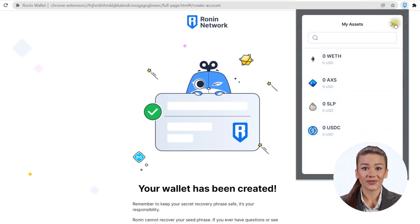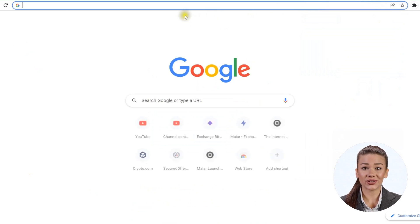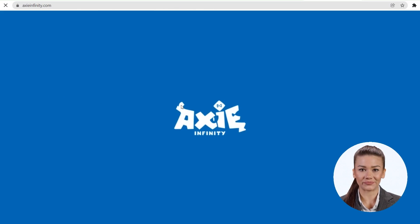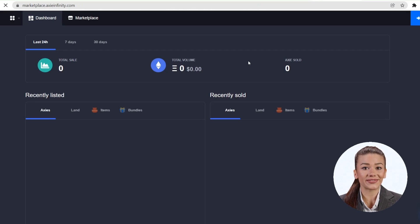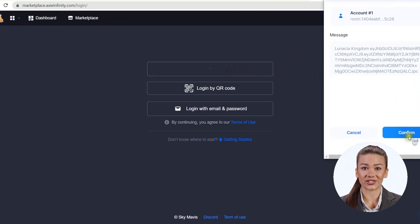Now to activate the wallet, we need to create an account in the game Axie Infinity. For this, just go to axieinfinity.com — you can also get there by searching on Google if it's easier for you. Once on the Axie Infinity page, go to the marketplace section at the top of the page. It takes a while to load every time, you have to get used to it. At the top right you have a login button; if you click on it, three login options will open. The second is in case you have Ronin's wallet on the phone and want to approve transactions there. The last one is login with email and password, which we don't have yet — so for us the first connection option is valid.